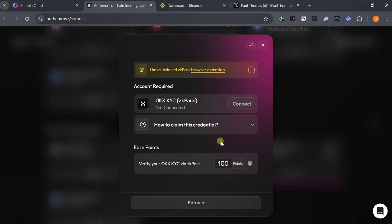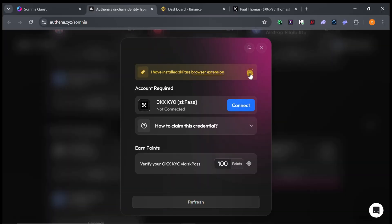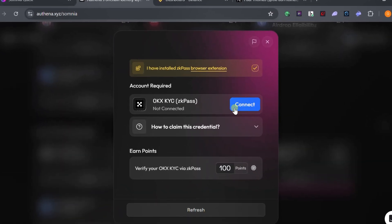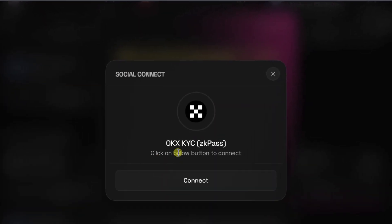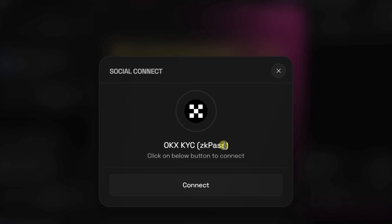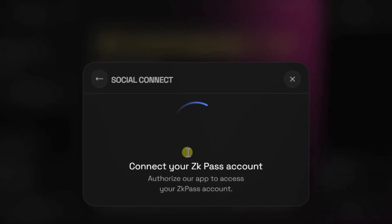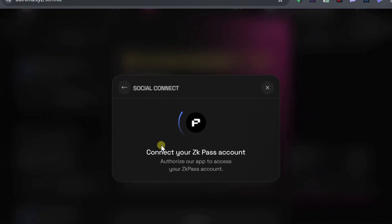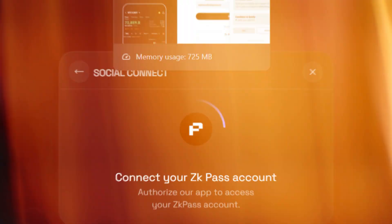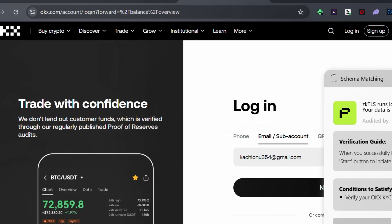Once the ZK Pass extension is added, tick the checkbox on the page. After ticking the box, click Connect. You will see the OKX KYC ZK Pass option — click Connect to proceed. It will load and redirect you to the OKX exchange page.